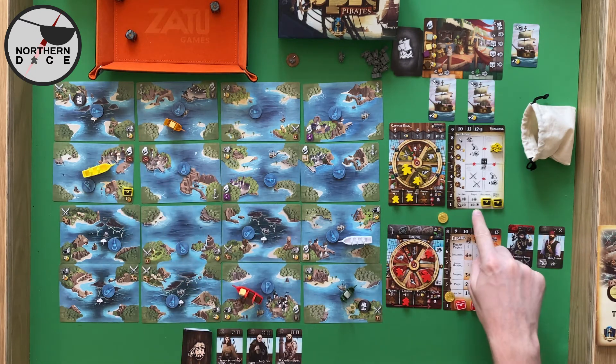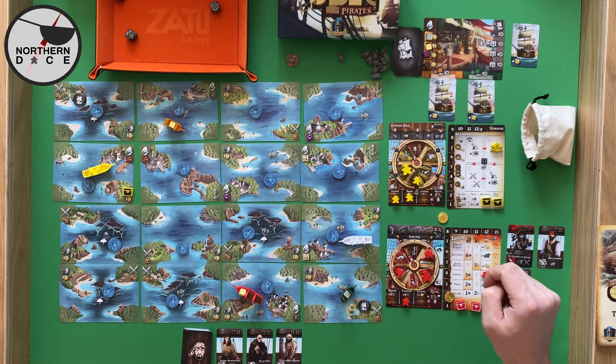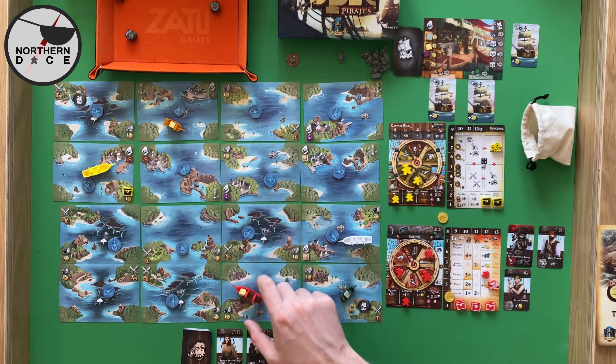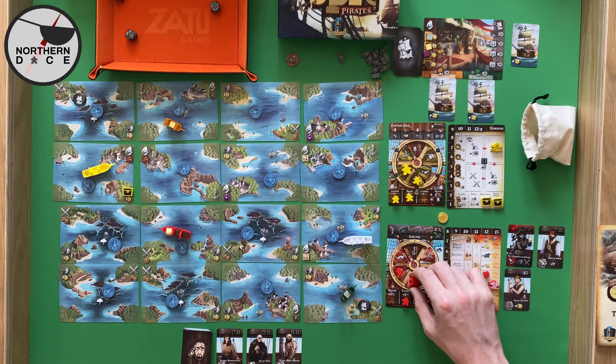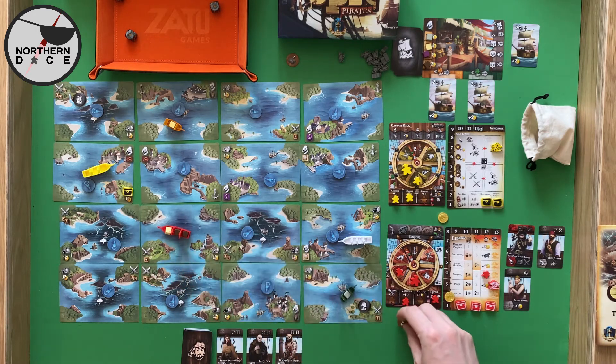We seem quite nice in that pirate kind of way. Our movement is two so we could start heading towards the coffee. That would be worth it — but we get jostled, so I'm going to take this guy and put him in repair. Actually, we're just going to search. When I search I get to flip this token — we get to avoid being jostled by a storm one time.